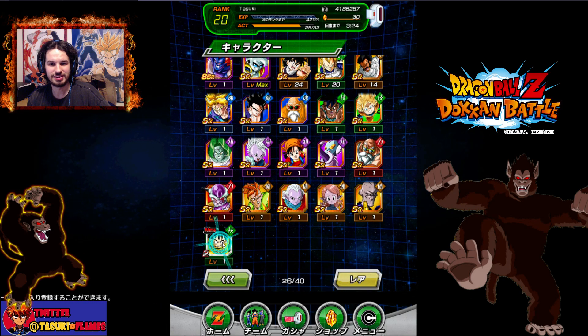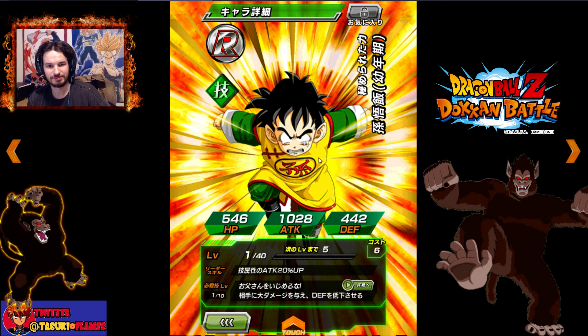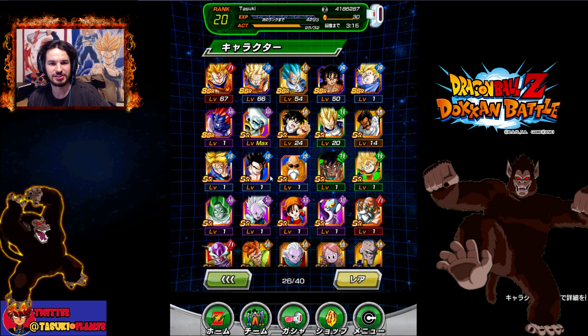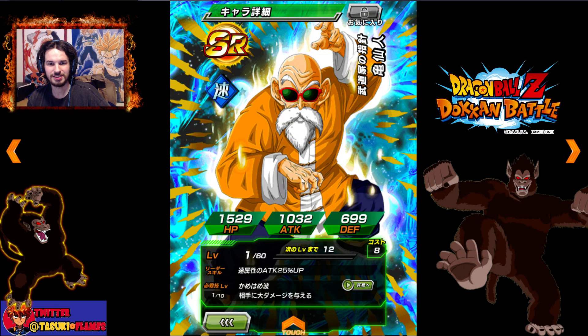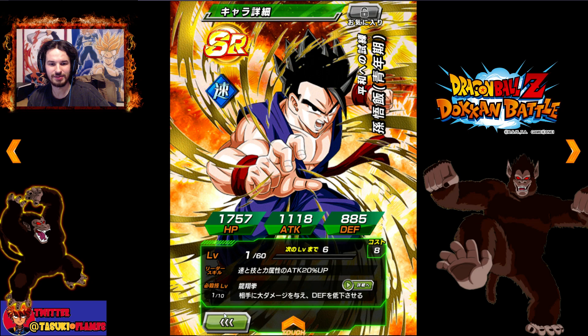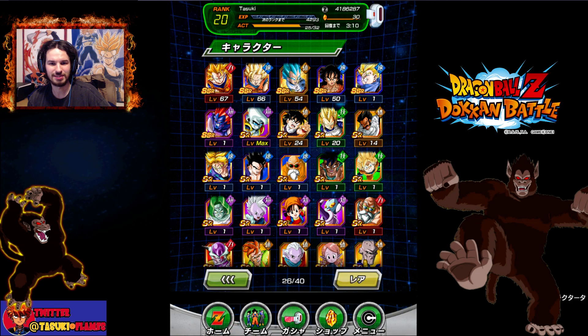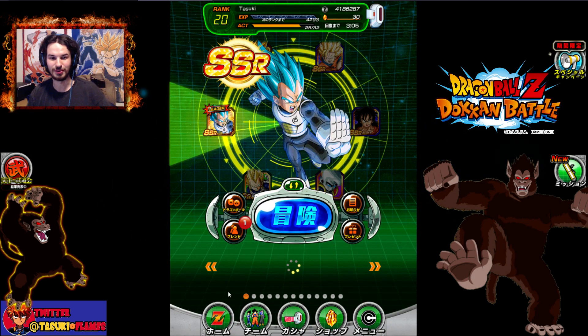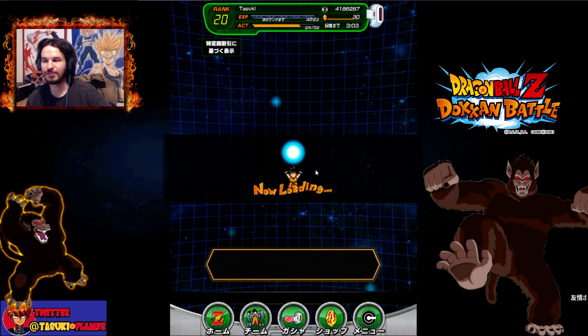The other ones are pretty random across the board — not too bad. This is the one I just got from that event, which is the Gohan one. I don't know what it does just yet. I also know that one and that one can change — I think that's the Great Saiyaman one, and this one is the buff Roshi one that can both transform.